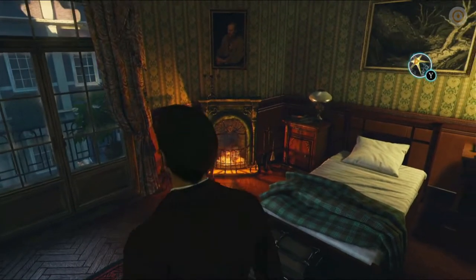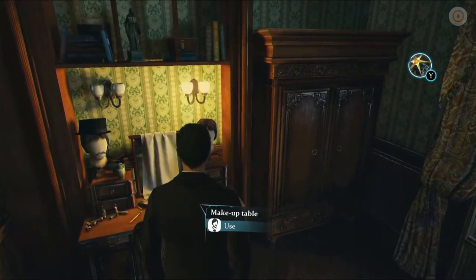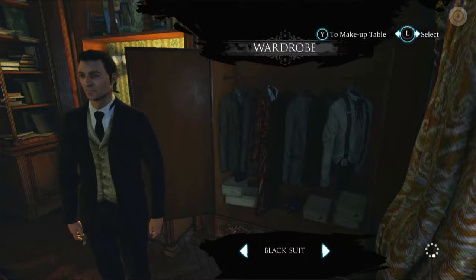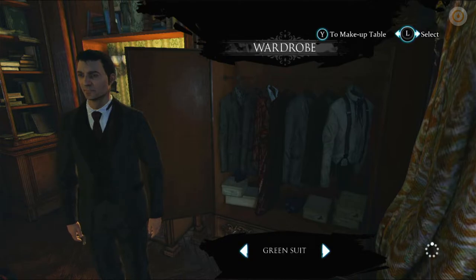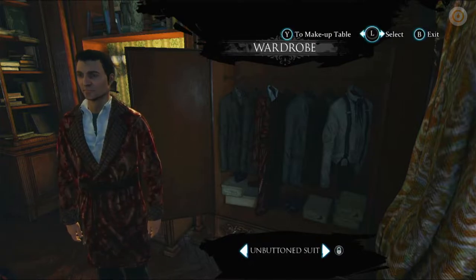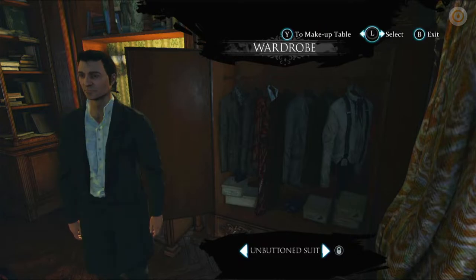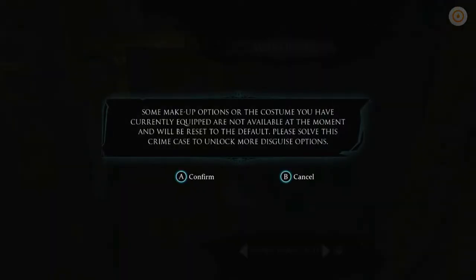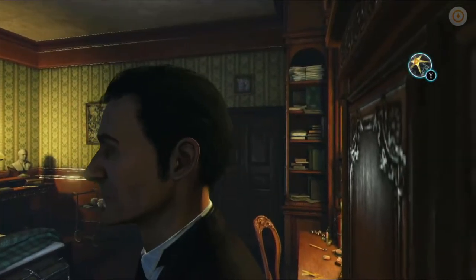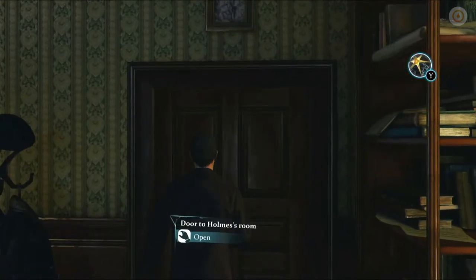If you go to Sherlock's bedroom, you've got a makeup table where you can put disguises on, and then a wardrobe where you've got a variety of outfits. You can change into them at any time, but there are also some that you need in collaboration with the disguises. That last one is actually locked so we'll go back to the basic one. Really nice, well thought-out feature — and that's kind of what you're going to get with this game: lots of nice unique little features.